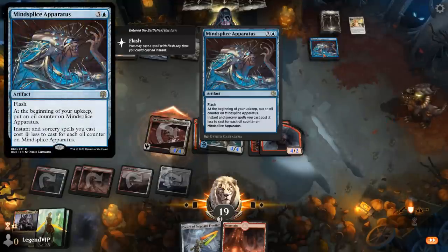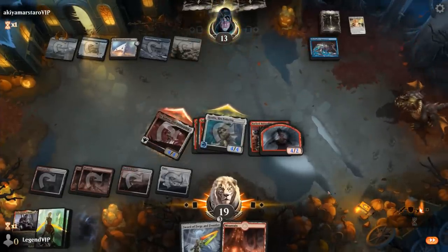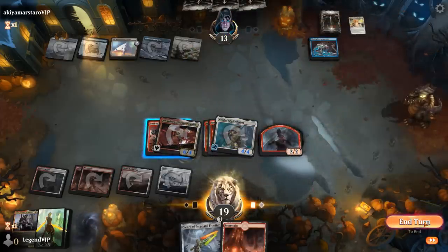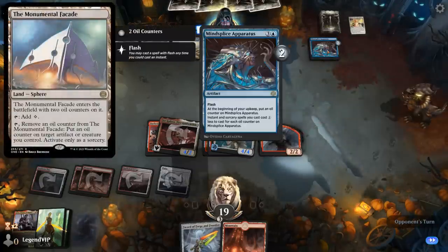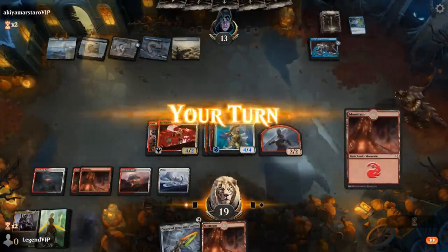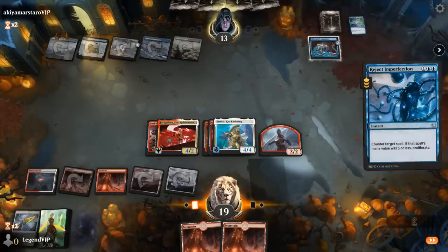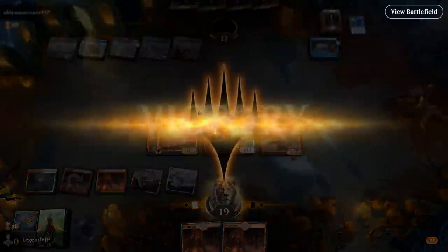Opponent has a Mine Splice Apparatus to discount instants and sorceries going forward — spells now get a two-mana discount after a counter. Scrutiny draws two and we get to untap. We play Sword and attach it to the token. We'll still get a healthy attack in and should have lethal if we attack with everyone — Jorkadine still gets a nice bonus. Sweet, on to the next one.